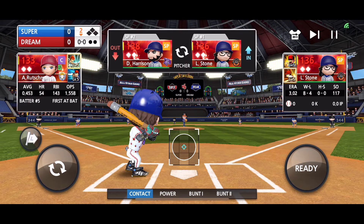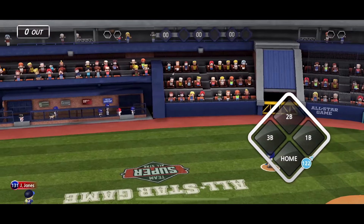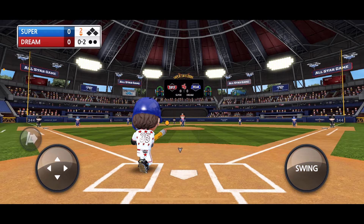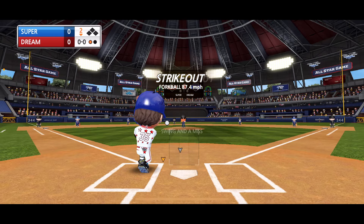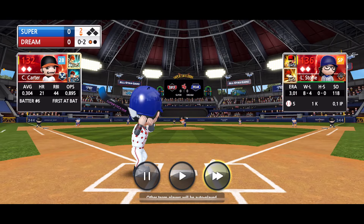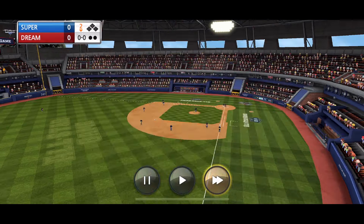Adley Rutschman switch-hitting, let's go. L Stone on the mound — I knew that was going to drop back in. Let's get a fastball — way out of the zone, might have to go contact. And it's a strikeout. Now we've got to rely on the CPU — C Carter, come on, get us a run here. Two outs, and a strikeout.